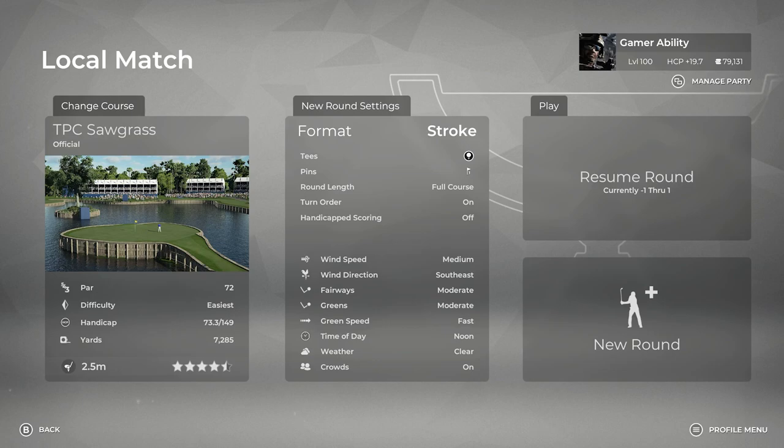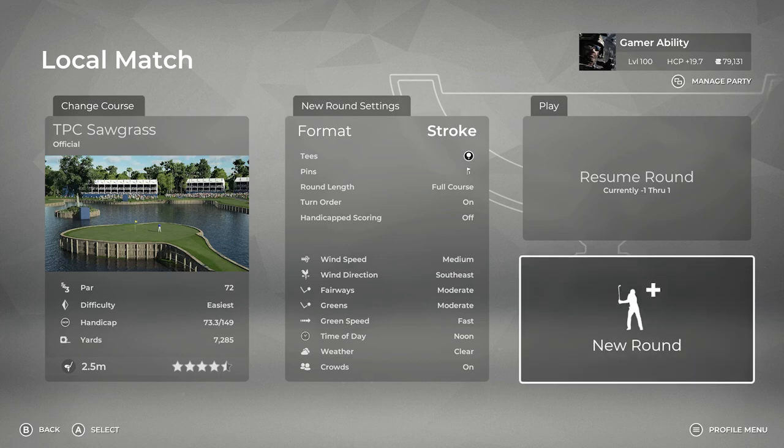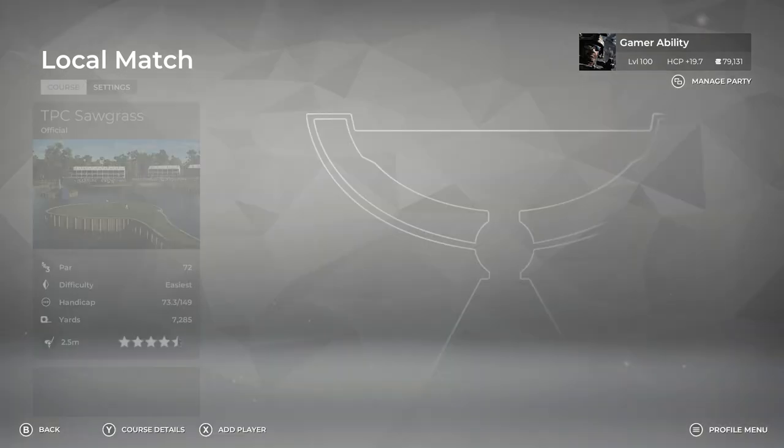Let's go ahead and move into TPC Sawgrass. It's going to be playing on medium, southeast, moderate, moderate, fast — basically the same settings for the platinum tour tournament that I'm playing in the week that I filmed this video.